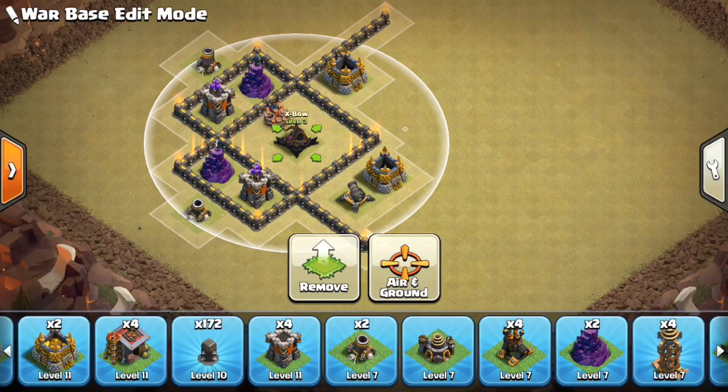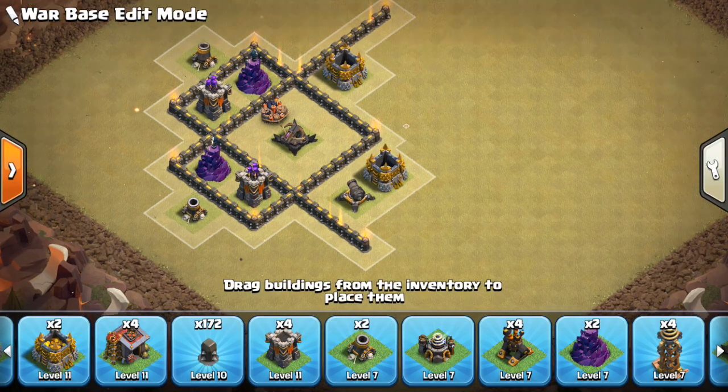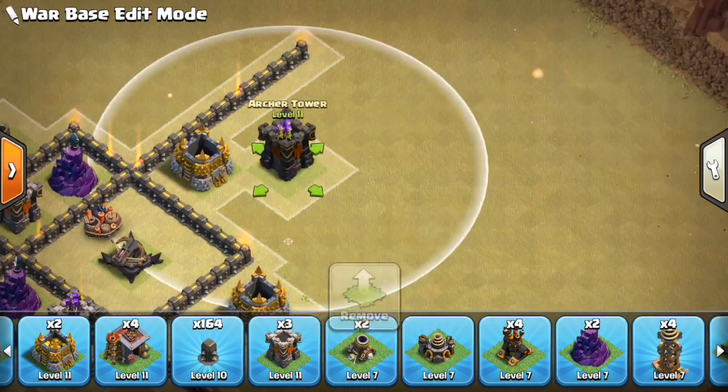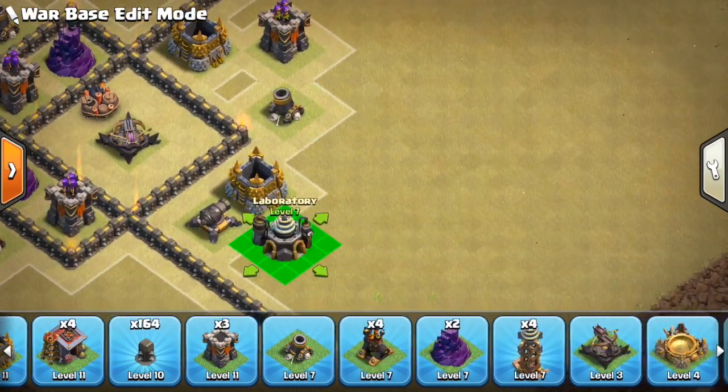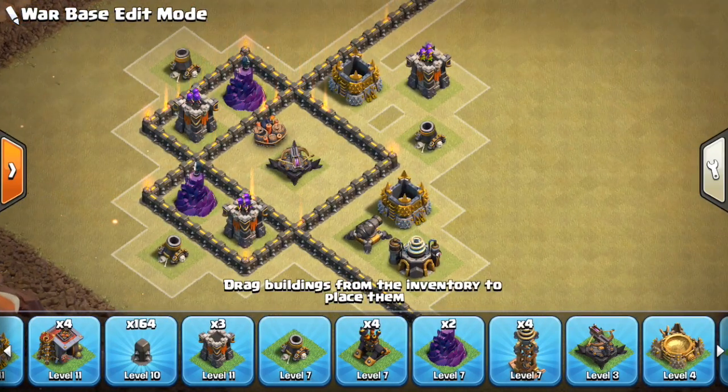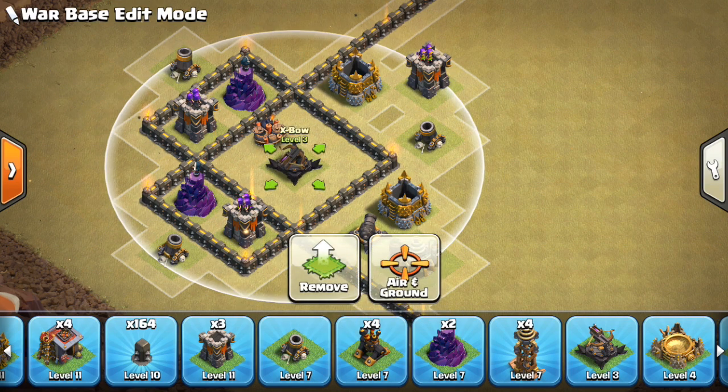You can see how much range the expo has beyond the walls. Pretty much anywhere beyond the walls, it has range — keeping in mind the base would continue like that and like that. This is maximizing the expo reach for targeting the queen on queen walks, and in general it's giving your expo a whole lot of defenses it can cover and target.